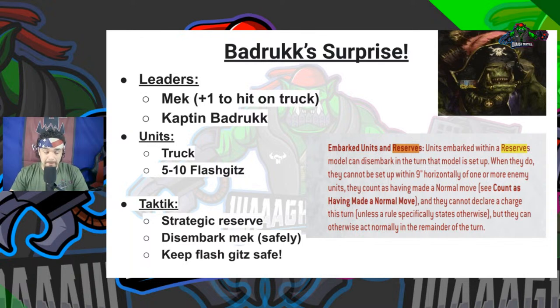The tactic behind this is putting the Truck with Badruk and the Mek into Strategic Reserve. You then disembark just the Mek on the turn you need to get the efficiency output from Badruk and the boys, but they're going to still be embarked in the vehicle. The rule is: units embarked within a reserve model can disembark in the turn that model is set up. When they do so, they cannot be set up wholly within nine inches horizontally of enemy units, they count as having made a normal move, and they cannot declare a charge this turn.